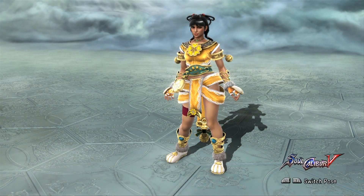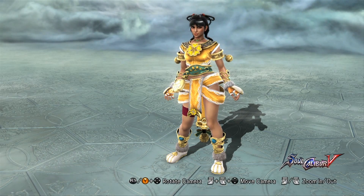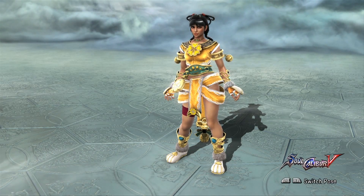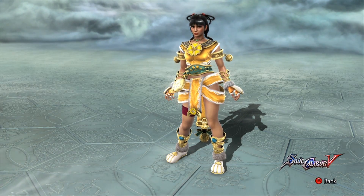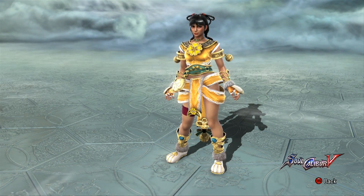And last but certainly not least for the Classic Costumes 1 pack, I got Talim helping me out with Talim's parts. It's a five-piece set. It comes with a neck piece, the top piece, gloves, pants, and the boots.